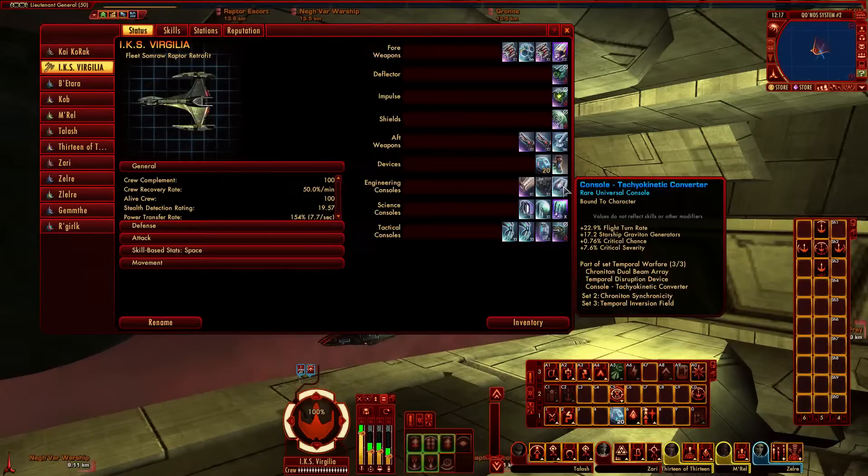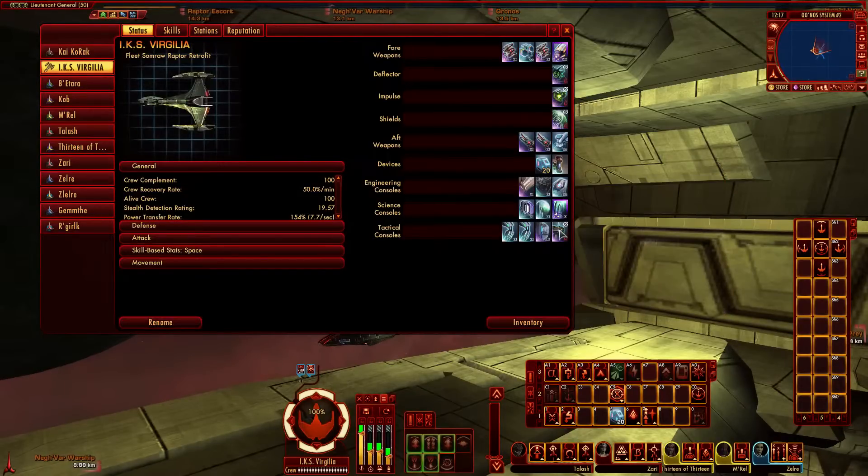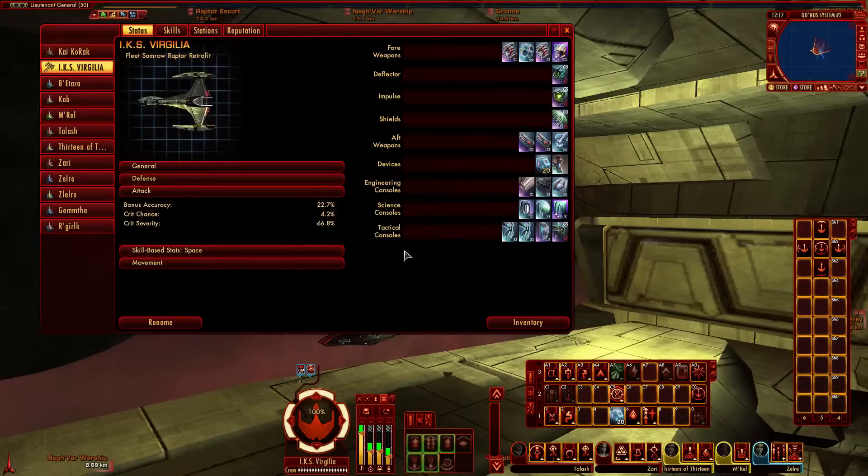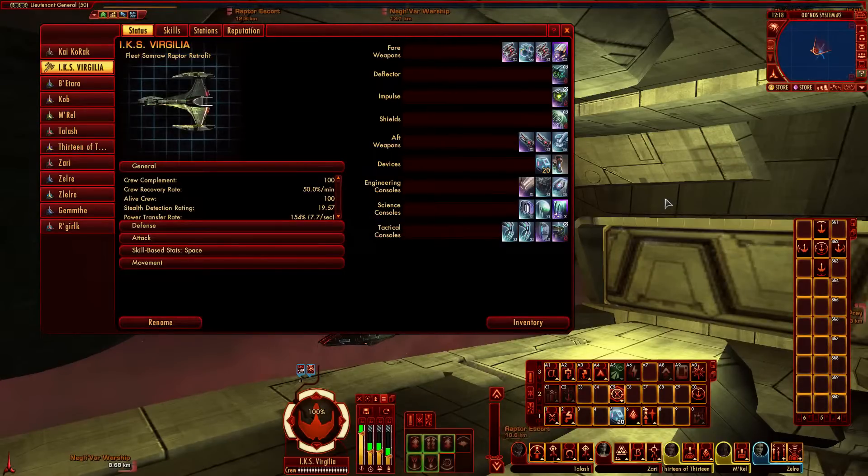The Tachyokinetic Converter also gives plus 0.76% critical chance and plus 7.6% critical severity. Combined with the Borg console's additional critical chance and severity bonuses, my current attack stats are: 22.7 bonus, 4.2% crit chance, and 66.8% crit severity. Pretty good numbers in my opinion.